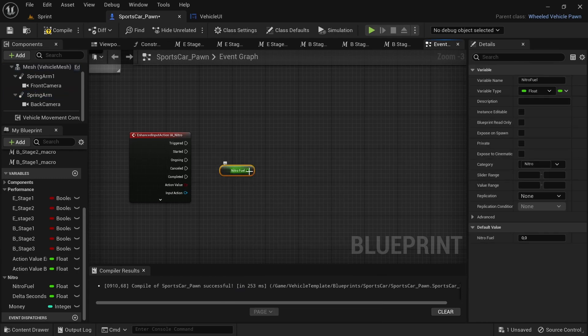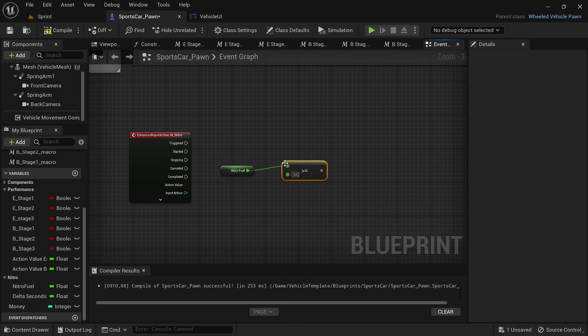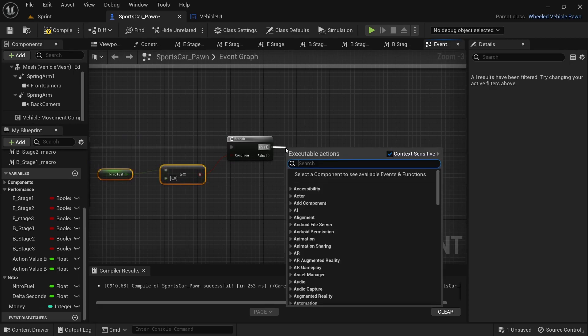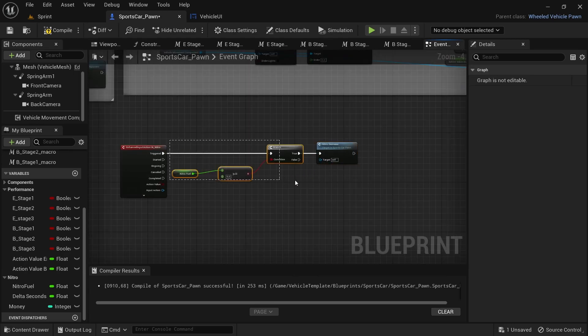Right click and search Get Boost Fuel. Drag off and search for Greater Equal To. Then from the Triggered option by the IA_Boost function, drag off and add a Branch node and connect the Greater Equal To to the condition of the Branch node. Drag from the Branch node and add the boost decrease function. Select the last four nodes and add a comment named 'Decrease Boost'.